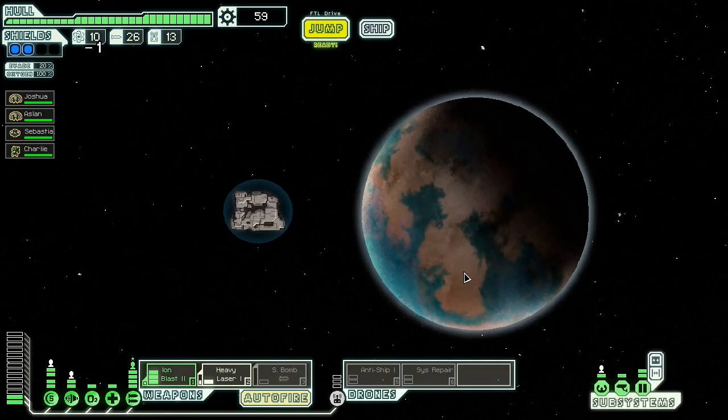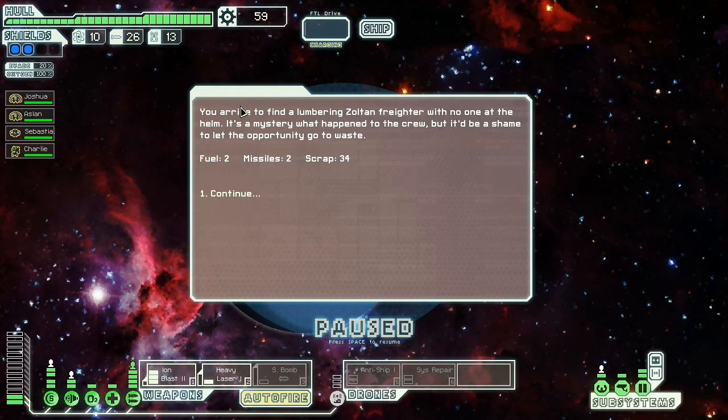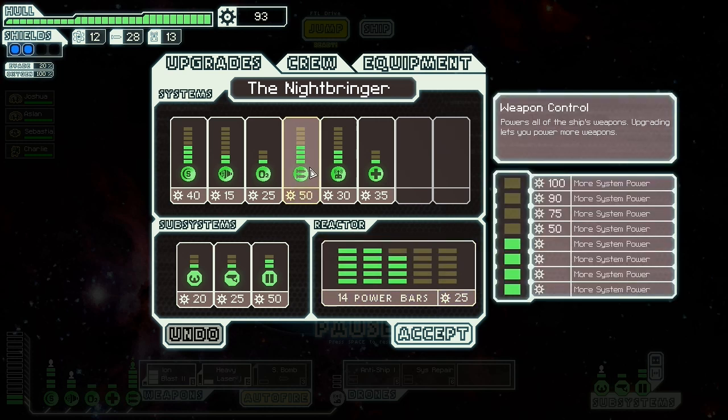Let's go down to the next distress. Could do with some more fuel — should have bought some. A lumbering Zoltan freighter with no one at the helm — it's a mystery what happened to the crew, but it'd be a shame to let the opportunity go to waste. Two fuel, two missiles, thirty-four scrap. Lovely — that sorts me out.